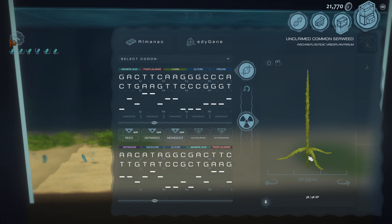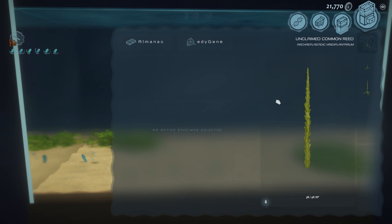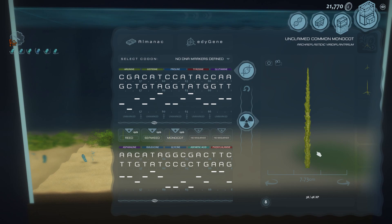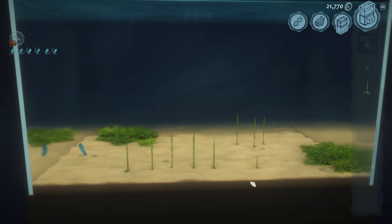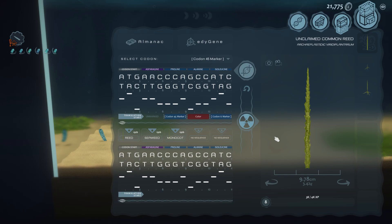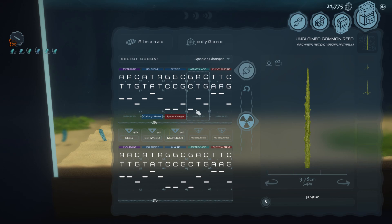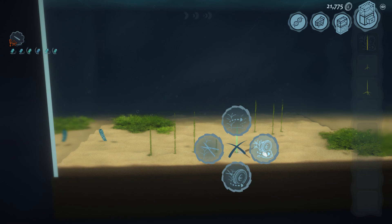It did give me something different — I think this is another seaweed though. Yes, seaweed — I can just look up here. But now I've got two seaweeds. Let's try a couple more of these species changers and see what else we can get. Let's try CTC for one of these — this is another monocot, I think it's just the same. So yeah, I'm fairly certain that the reed can only be changed into a monocot or a seaweed. Let's try one last one — GCC — and that was another reed. Okay, so I'm going to stop messing with my reeds for now.